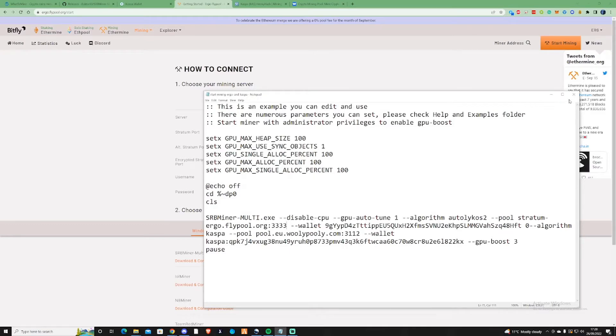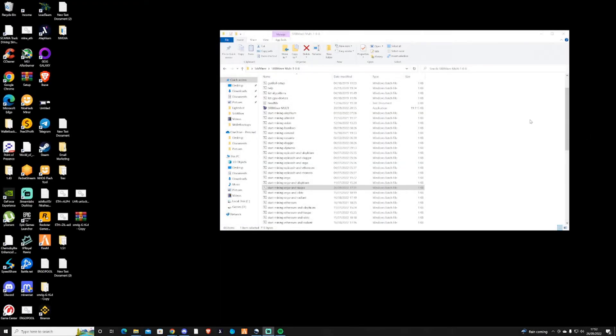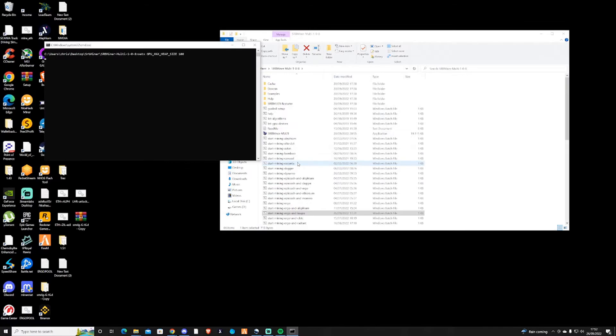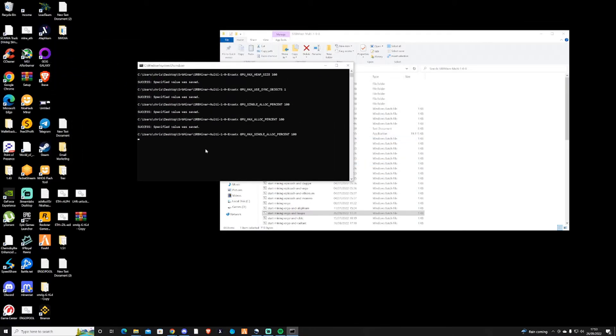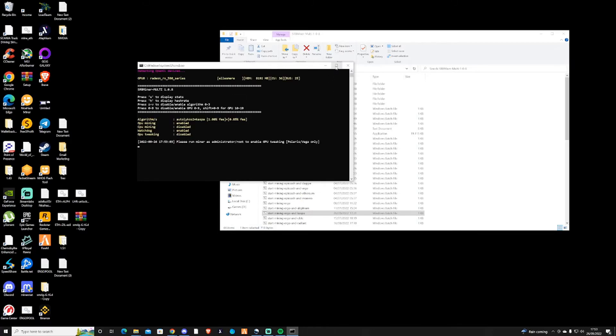Close this bat file and make your way back over to here. Now you've successfully filled in your bat file — just double click on it. If it's successfully set up, it should start loading up some information.